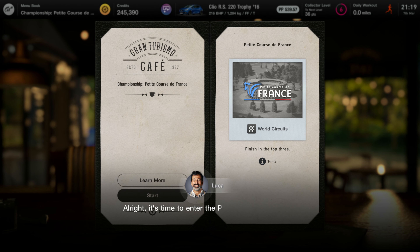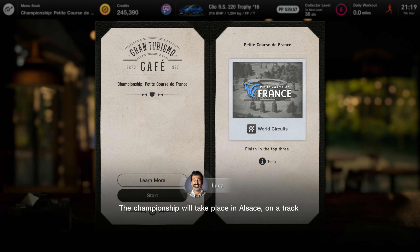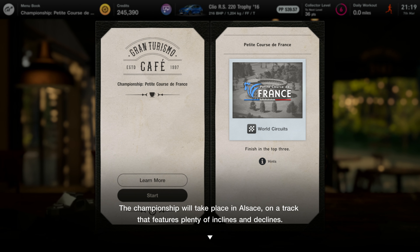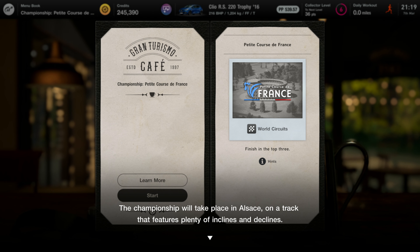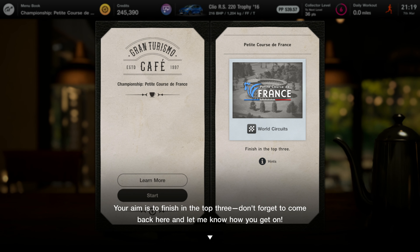Finishing in the top three. It's time to enter the Petite Course de France Championship. The championship will take place in Alsace on a track that features plenty of inclines and declines. Your aim is to finish in the top three. Don't forget to come back here and let me know how you get on. Imagine if one day we just stopped going back to the cafe and don't tell Luca how we got on. Let's have a look at this intro.